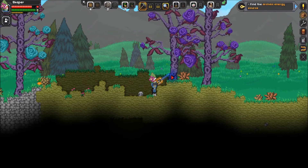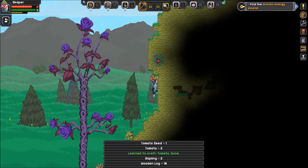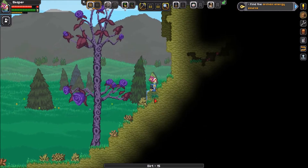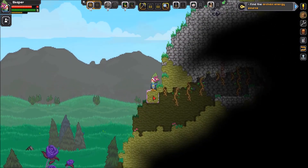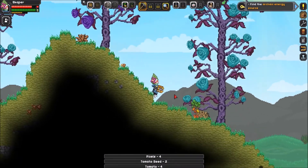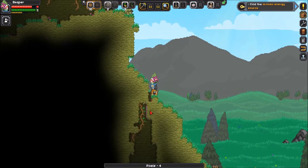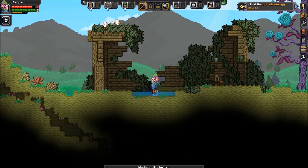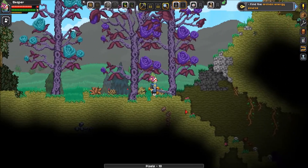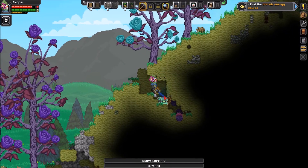There are a lot of enemies right here. The computer just detected the structure and told me to find the archaic energy source. I'm going to find it. The planet is shaped so that when you go to the right, you always come back from the left, like a real planet. It can take some time, but I can just go left instead of right and find the structure anyway. There's a lot of monsters on this planet, but it's a level 1 type planet with easy monsters.